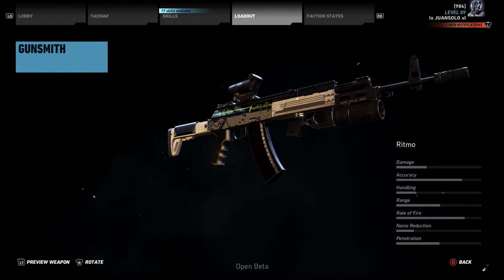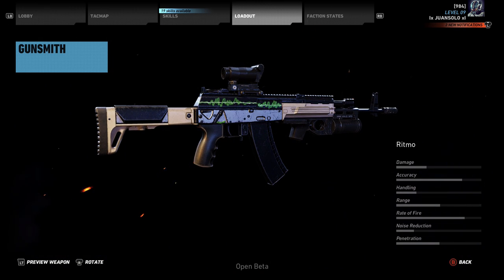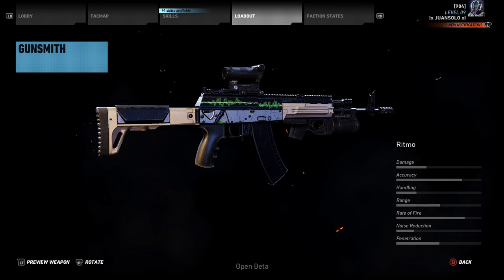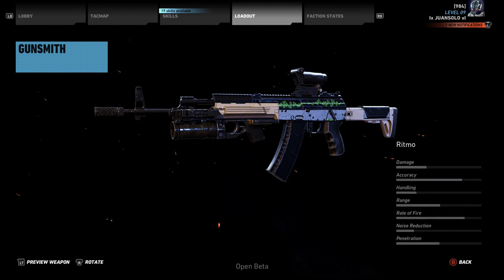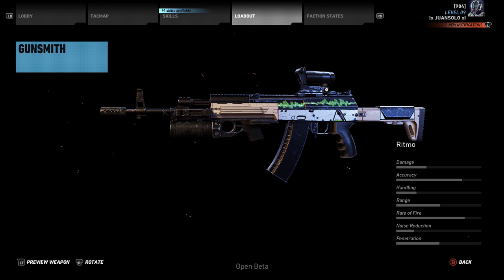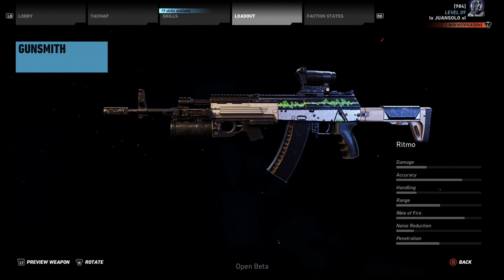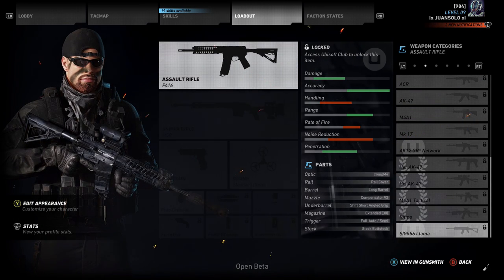Next we have the Ritmo — it's basically another AK-12. I kind of like the fact that they put almost a Modern Warfare-style scribble down the side with the way the green line is. Not sure if that was a poke at Call of Duty or not, but overall it's got a grenade launcher, a decent sight, and a long barrel attachment. This is going to be a pretty decent weapon if you want very high accuracy and a very high rate of fire.